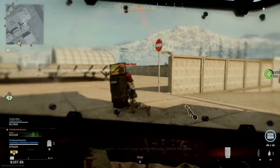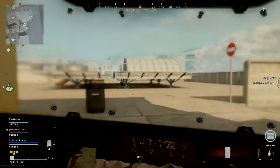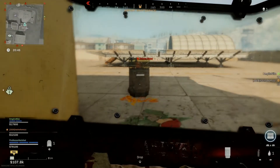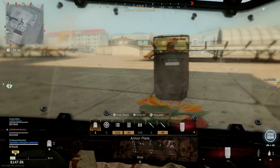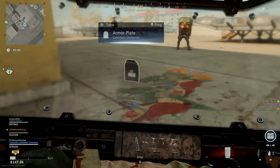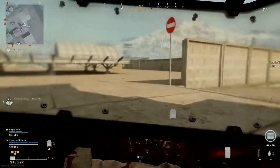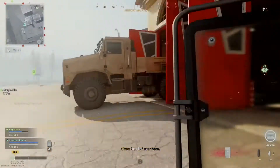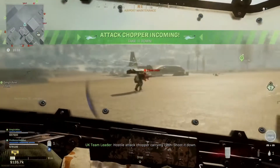Postal dropping into the area. Watch the skies. Enemy soldier incoming. Enemy UAV overhead. Enemy UAV overhead. Enemy UAV overhead — postal dropping into the area. Keep it down.